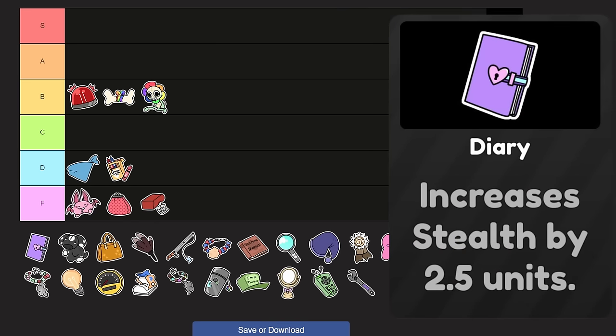Diary increases stealth by 2.5 units — half a star. So if you're 3-star stealth and someone else is also 3-star, and you have this, the other person has aggro priority, so you can just walk through. I use this one a lot back when I used to duo with Goob, because V and Goob both have the same stealth. With Diary, I have higher stealth than them — very useful. No longer grabbing aggro.